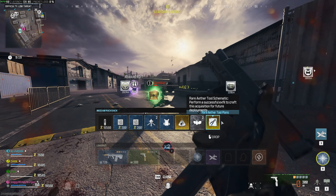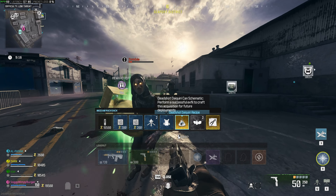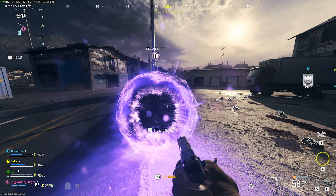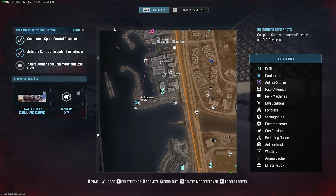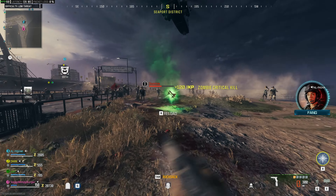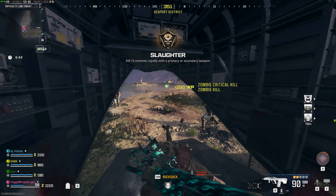You'll find a few items, namely an Aether Tools plan and probably something else. Anyway, grab everything you find in them and you'll need to head to an exfil. So with everything picked up, we'll head down south to the closest exfil. We'll also need to extract completely — unfortunately — board the exfil chopper and wait for it to take off.